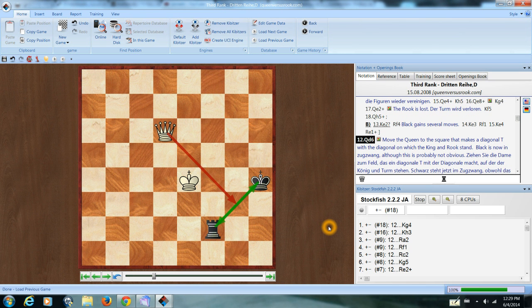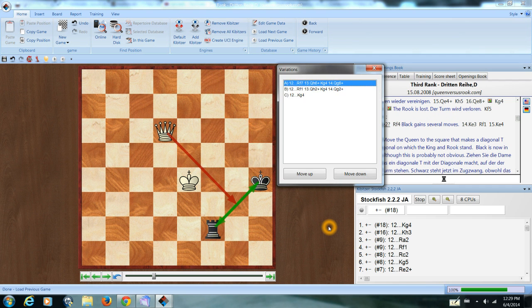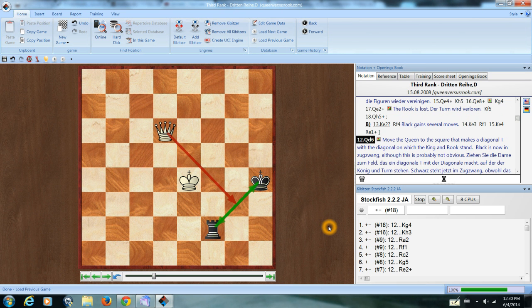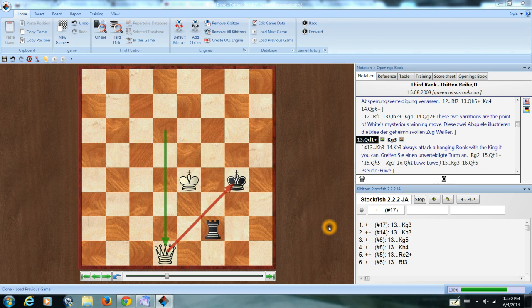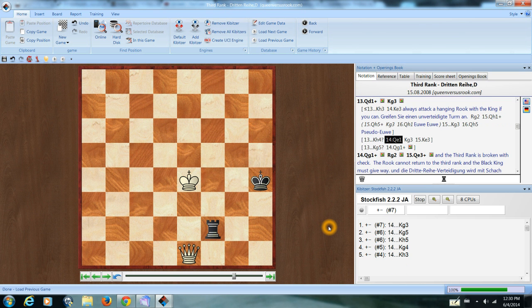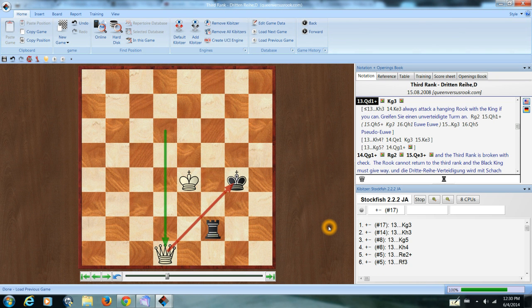From the killing position, let's take a look at a few other options for the defender. If he moves the rook, there goes the rook. Or if he goes to the other side, you get the very same kind of fork from above. If we go here, here, here, and now try some alternatives — well, that's just plain no good because there's an immediate fork. That's no good because there's an immediate pin and loss of the piece. The problem with that: attack a hanging rook, check, and we've got black cornered. Either way, we've broken the third-rank defense.